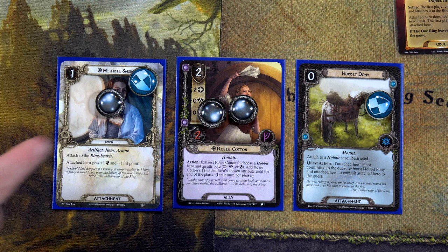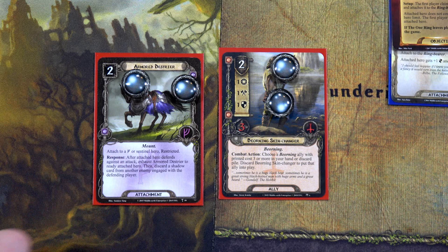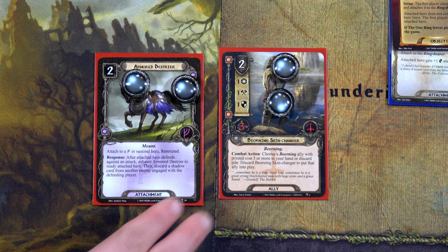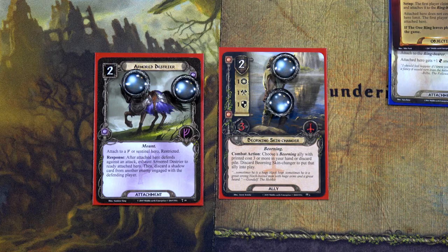For the Rohan deck, we'll play Armored Destrier and place that on Grim Beorn. He now has two restricted items, so he can't have any more. Then we'll play the Beorning Skin Changer, paying two of Grim Beorn's three resources, so we can have him out and change him during the combat phase into Beorn.